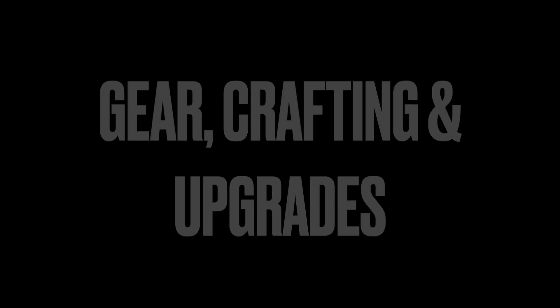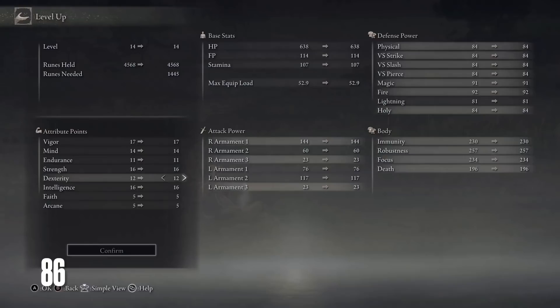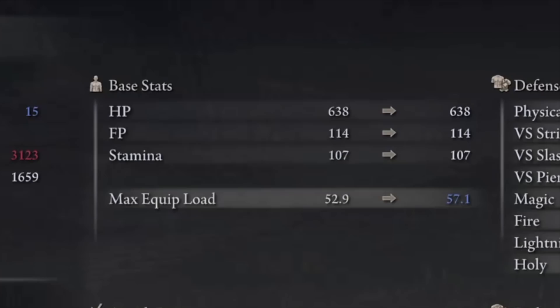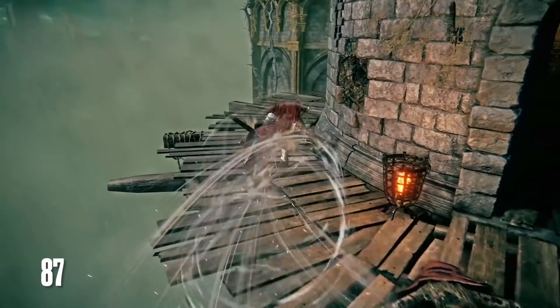Equipment, crafting, and upgrades are going to be another major component of your playtime in Elden Ring. Managing your equip weight is going to be important. An equip load system is present, and when you carry more than 70% of your maximum equipment load, your dodge rolling becomes slower and more clumsy, leading to the classic fat roll. If you exceed the max equip load, you will lose your dodge rolling completely. Heavy armor provides higher poise for your build, making you less likely to stagger from enemy attacks, and wielding a heavy weapon with two hands also provides a similar effect.